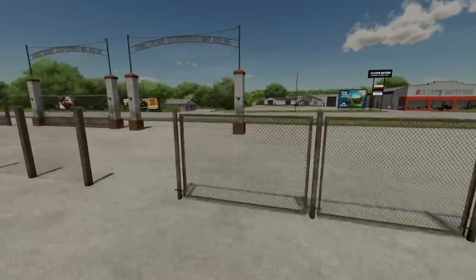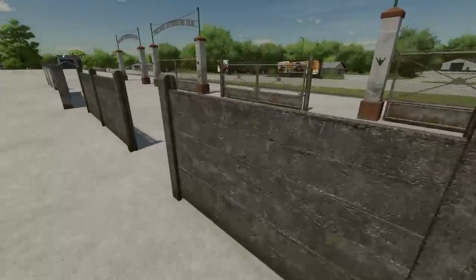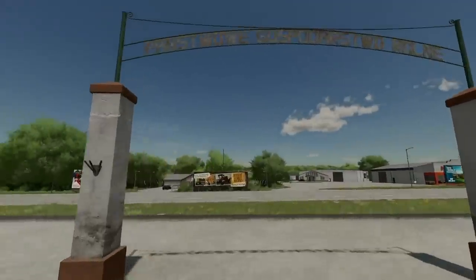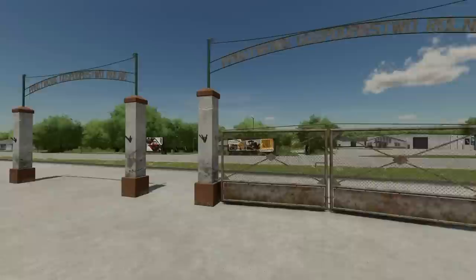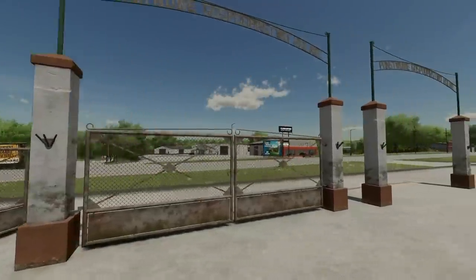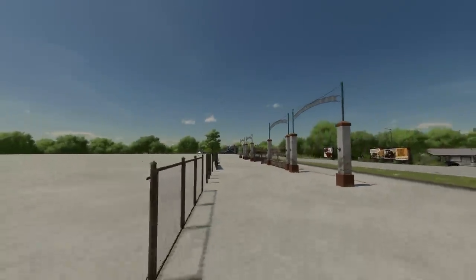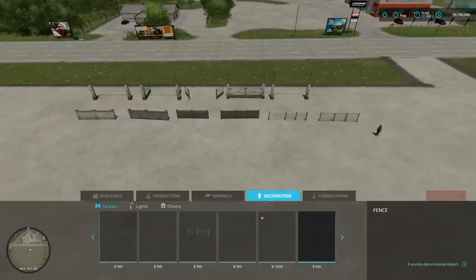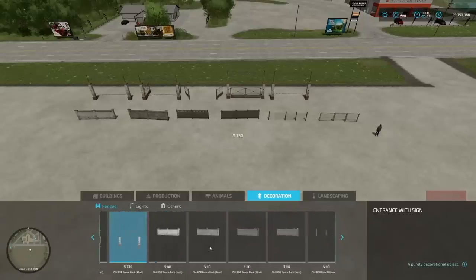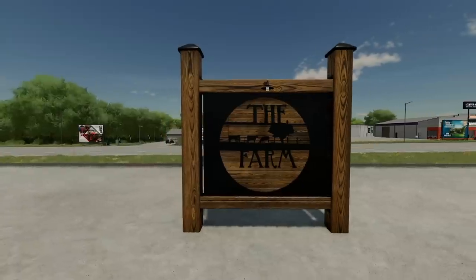Next is the Old PGR Fence Pack from the same modder — really nice stuff. You've got gates: one that's open, one you have to open, variations with different states. There are also decorative bits and bobs, easy-to-find fences in the decorations category, and all your fence pieces are good to go.